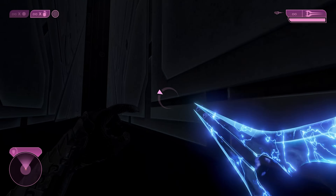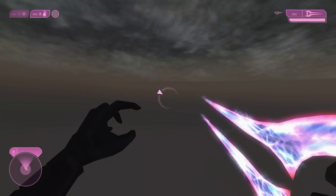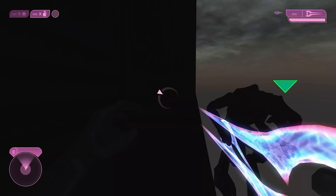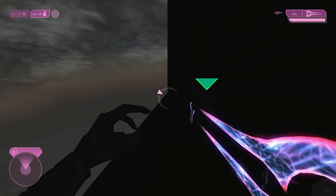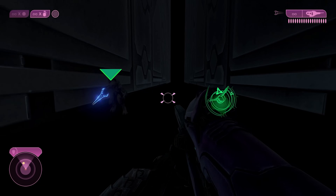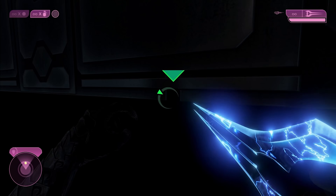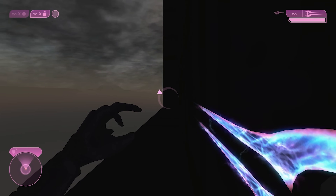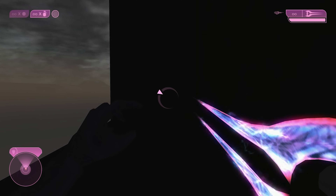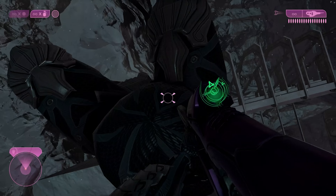We also found a spot where the loads between each section of the level load in and unload depending on where you pass through, so by sidestepping we could pass in and out of the load zone side to side. It's a little confusing how Halo 2 works — if it had to load one more section, it would likely deload us from the back section, getting us stuck in the void, requiring a reset. Something similar had already happened earlier while we were exploring.